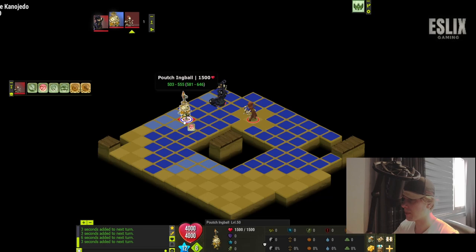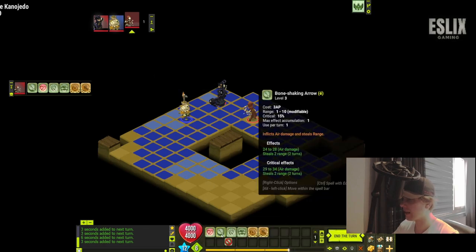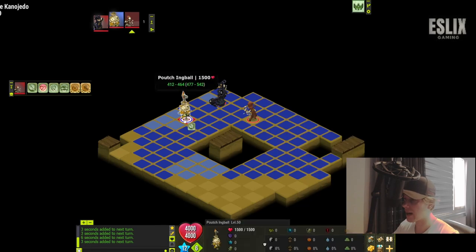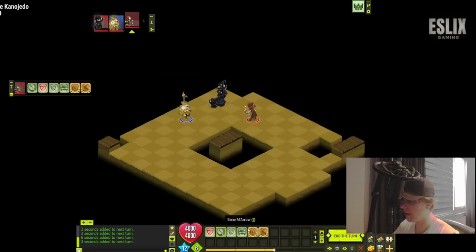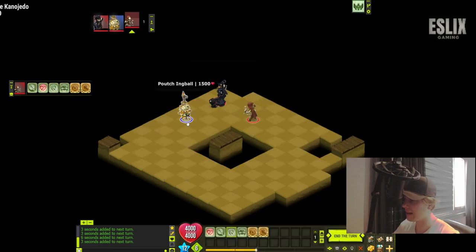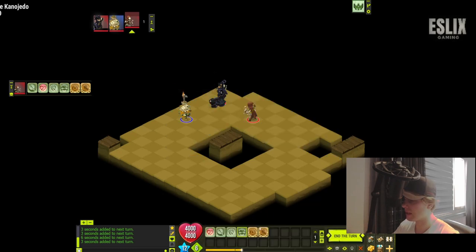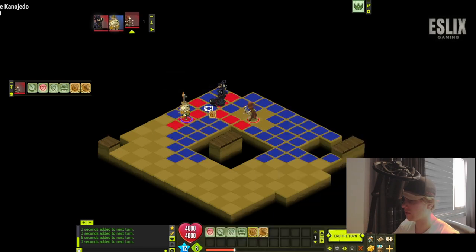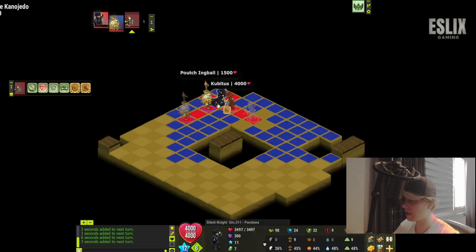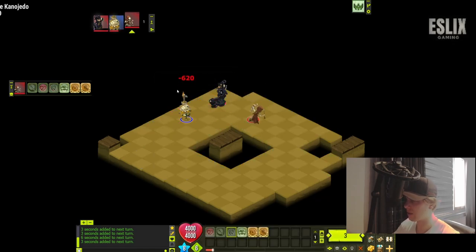The first spell is Absorptive Arrow — 500 damage, long range. The second is Magic Arrow, pretty good as well. Then you have a large AoE spell that doesn't hit allies, which is nice. The 5 AP spell does solid damage, and the last spell is basically Concentrating Arrow. I really like this sidekick for long-range damage.